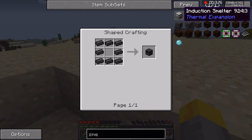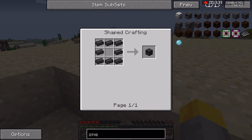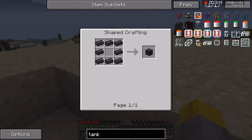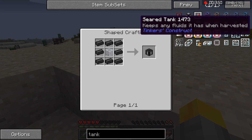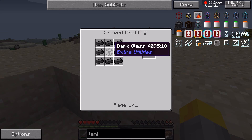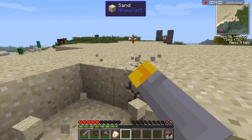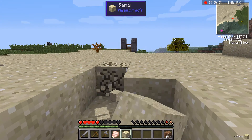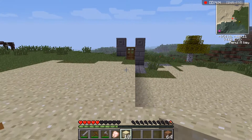We're going to need all that — induction smelter. We're going to need a controller, a drain, some bricks. I don't know what you put the lava in — is it like a glass tank? Seared tank, yeah. So we're going to need a bunch of glass. You may be wondering, hey, there's a door — I thought you said it was a portal. You open the door, it's a portal. Don't walk in it, it'll crash your game. Sometimes getting near it kills your game.